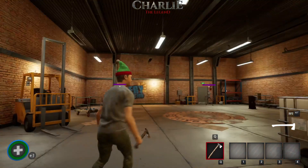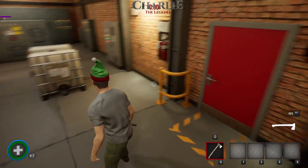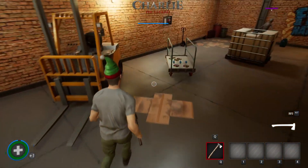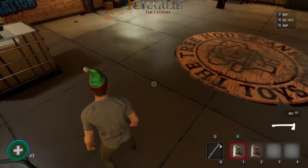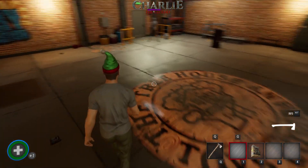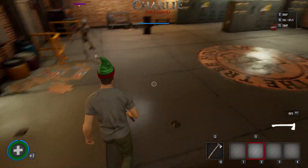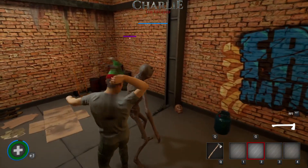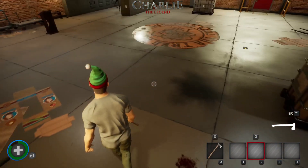We're going to play as a survivor first. Remember, in front of us we've got the scavengers that will attack me. I've got an axe - that's one of the melee weapons. We're going to go through all the different things you can do as a survivor. Also, you can kill the scavengers with an axe and, of course, you can kill them with a pistol.